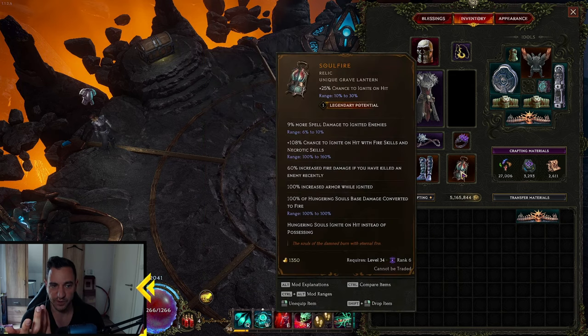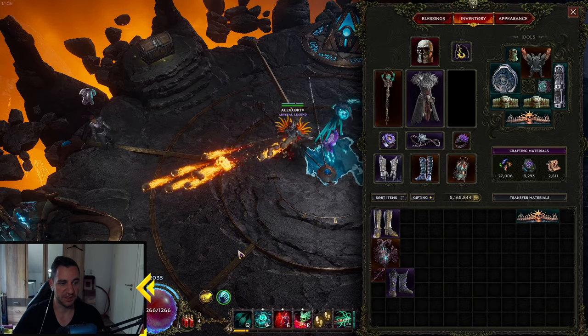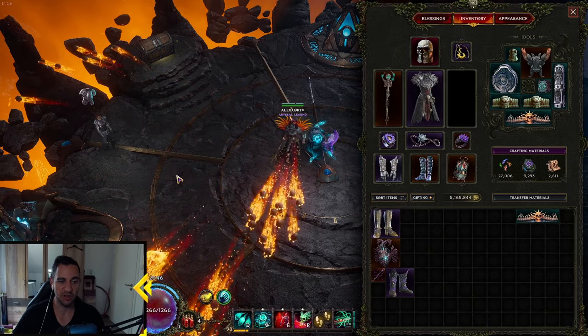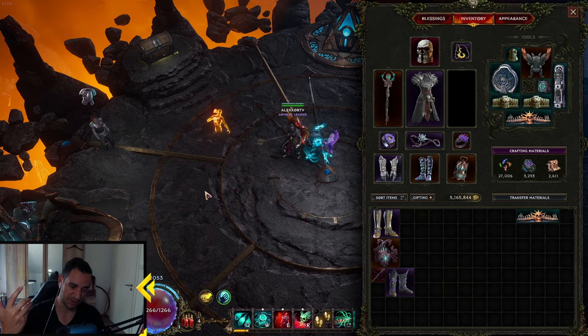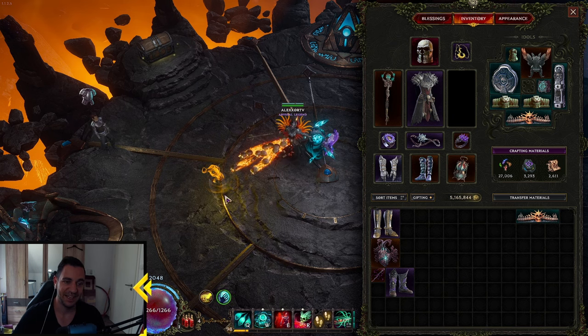Then we have the Soul Fire. Soul Fire is obvious — it's more damage to ignited enemies. All we do is get ignite stacks on enemies. It's all damage over time fire. Chance to ignite on hit with fire skills, fire damage if you have killed recently, armor while ignited, Hungering Souls base damage converted to fire. Soul Fire is the one that makes Hungering Souls into fire, and ignite on hit instead of possessing. You can't always use it, really — that's why we need the Ghost Flame to even survive to be able to use it.